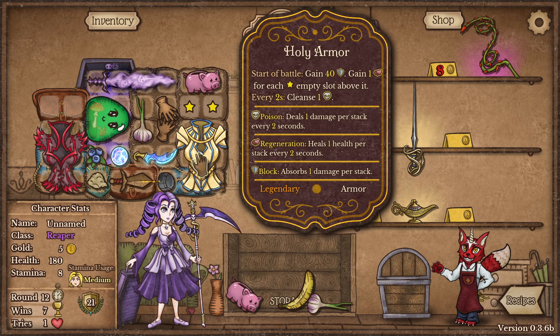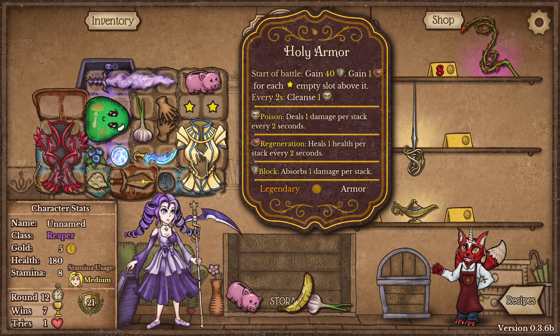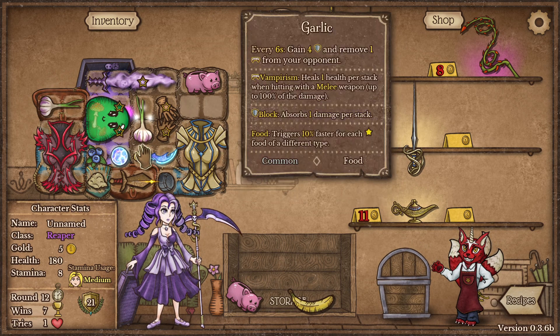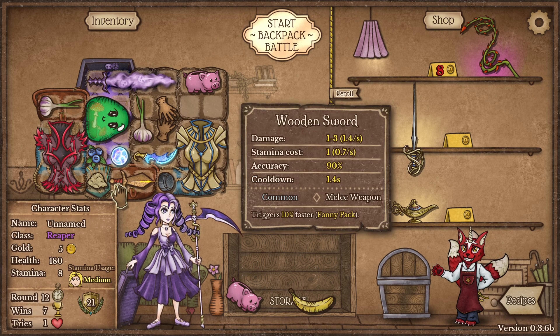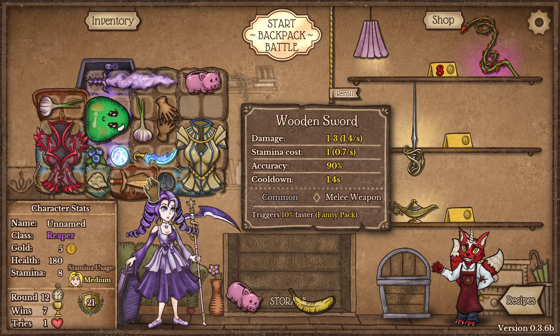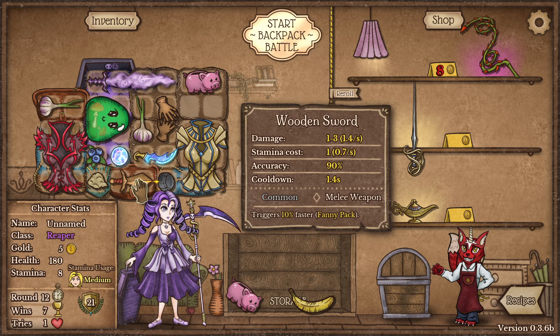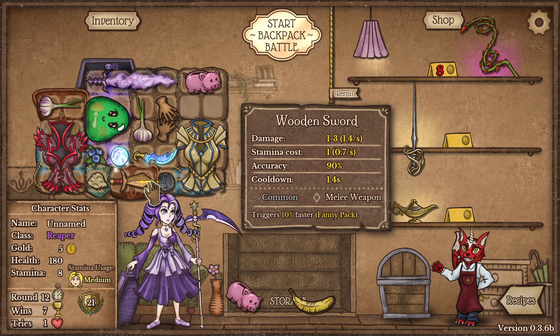If you leave slots free over there you'll get two stacks of regeneration, which is kind of nice. Let's put the onion over there. This is so useless — I cannot believe it — because I cannot find one more whetstone. I'll only keep the wooden sword as long as I see at least one whetstone.